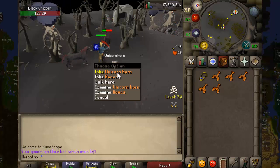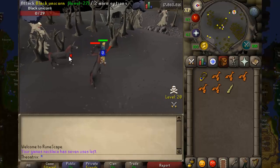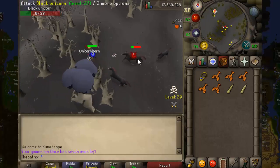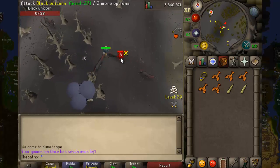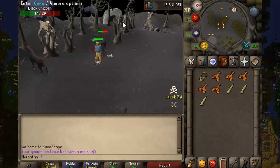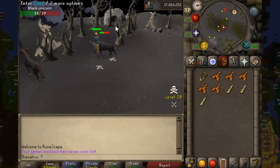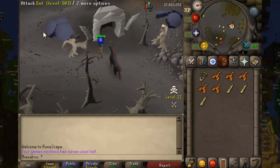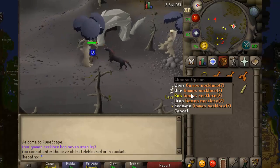As you can see it dropped a unicorn horn, and this is the drop that you're going to want to be picking up. It is possible to kill 300 to 400 unicorns per hour and collect their horns and bank them. Once your inventory is full, you can run back to the cave or teleport out with a ring of dueling or your games necklace.